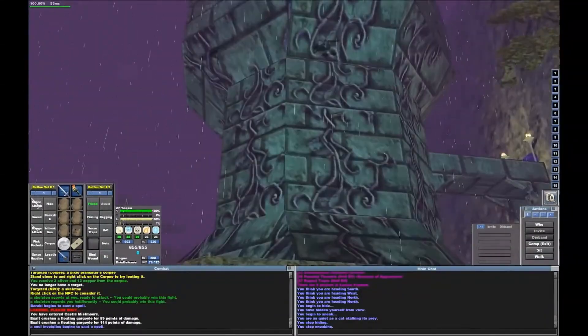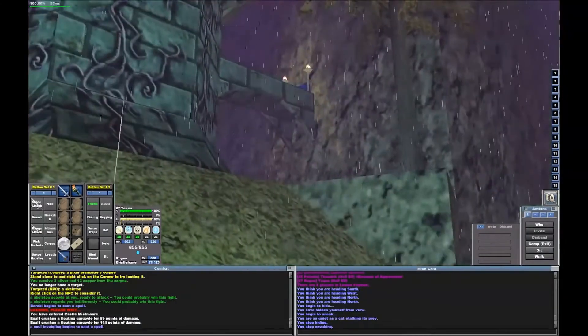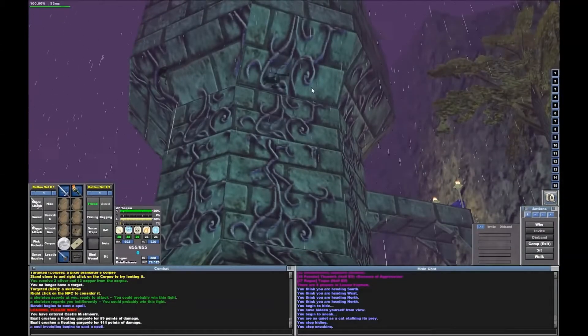I think a lot of the undead I can stealth by as a rogue, but I'm not going to test it — it'll take a long time to travel through everywhere. There isn't much to read on Mistmoore Castle, especially not compared to something like Akanon, but it's interesting nonetheless.